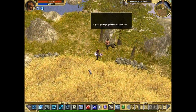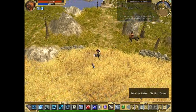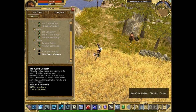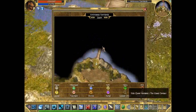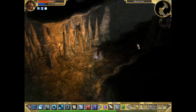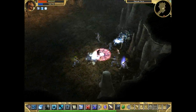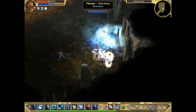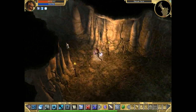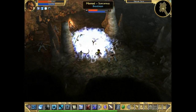Here we've got Chiron — the only Centaur who doesn't attack us. He gives us a side quest. It's a useful side quest to do because it gives you two attribute points as a bonus. We're already in the cave where we have to retrieve his bow. There's a Shrine of Experience there. That's the culprit who stole his bow — she just ran away. This is the final room in here; she's got backup, of course.